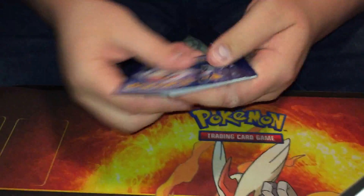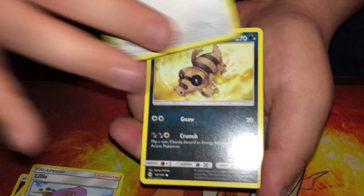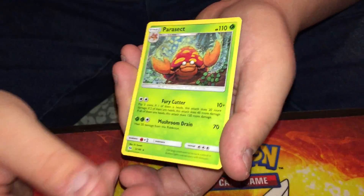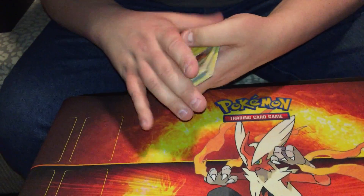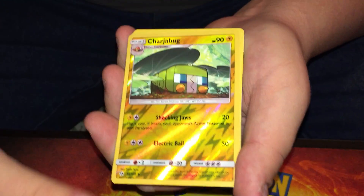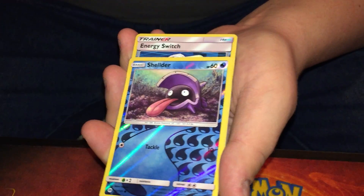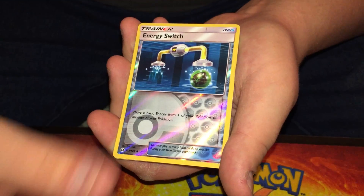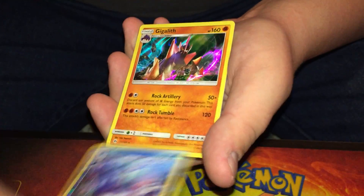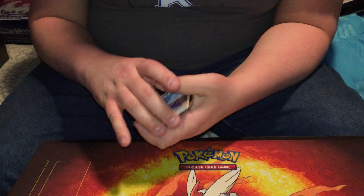All right, last pack — let's go! Reverse holo Carvanha. I'm okay with what we have. We got a regular rare Parasect. Let's run through these real quick: reverse holo Carvanha — common; Charjabug — uncommon reverse; Professor Kukui — uncommon; Lillipup — common; Bewear — rare; Shieldon — uncommon; energy switch — uncommon; Primarina — rare. And we pulled a holo Gigalith, a holo Vikavolt, and a holo Toxapex. Good box for 20 bucks! Thanks for watching and we'll see you in the next video.